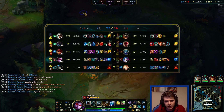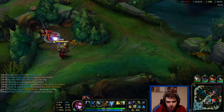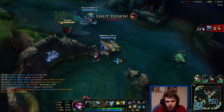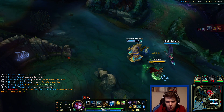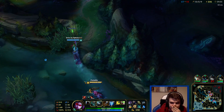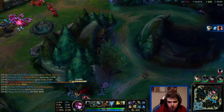We didn't need Baron to necessarily end it, but they needed Baron to stall it - that's the problem, we gave them a way to stall the game. Titanic Hydra ZZ Rot Riven - that's something I have not seen before. Let's get the Scuttler. One thing with Scuttler is I think it's a minute and a half respawn. If they're going to try and do Dragon now, we'll at least be able to see it even if we can't do anything about it. He's definitely over there then.